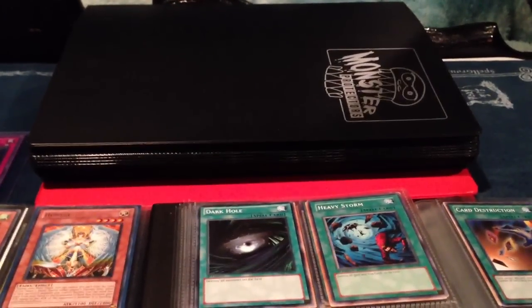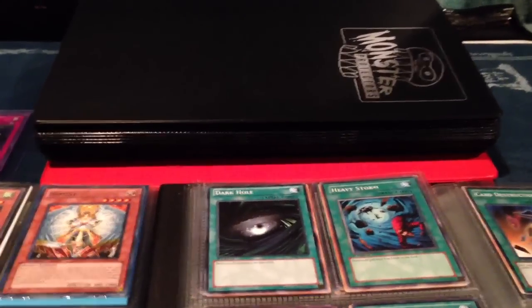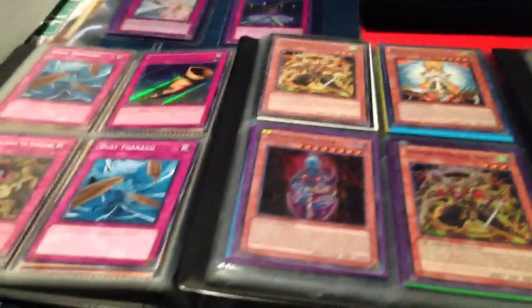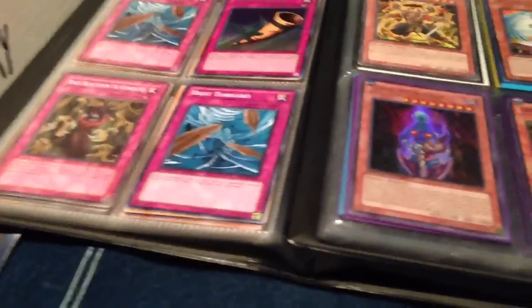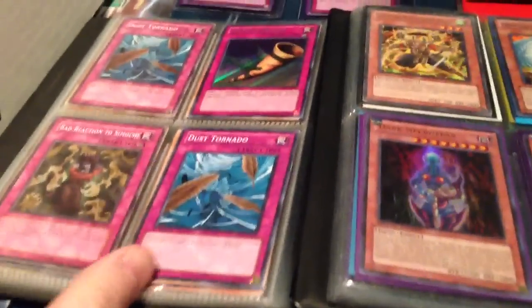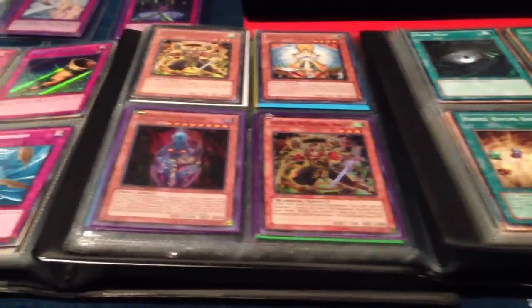Hello YouTube, this is Charter Yu-Gi-Oh, and today for my third video on making small money in Yu-Gi-Oh, I want to talk about the dollar binders. We've already talked about the main trade binder and the secondary trade binder, and now I'm going to tell you about my dollar binder and how I manage it. As I said in the first video, the dollar binder is where most of my money in Yu-Gi-Oh comes from — these three mini binders probably make me more actual cash than my main binder and secondary trade binder combined.